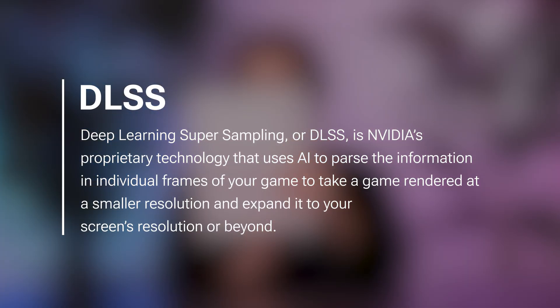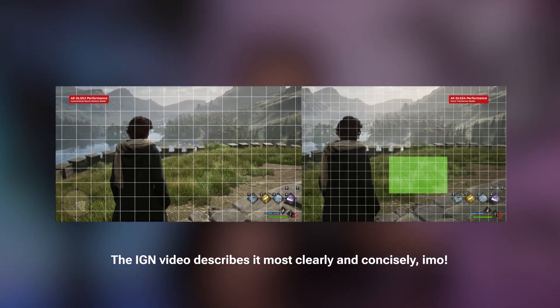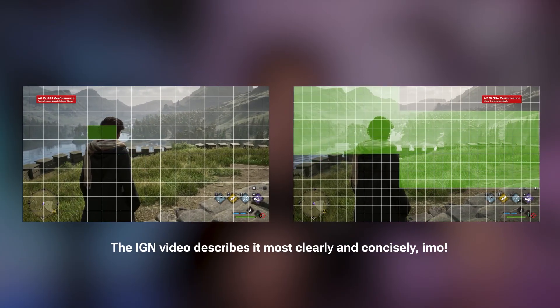Back to NVIDIA — let's start with the definition. Deep Learning Super Sampling, or DLSS, is NVIDIA's proprietary technology that uses AI to parse the information in individual frames of your game, taking a game rendered at a smaller resolution and expanding it to your screen's resolution or beyond. It can also generate frames in between natively rendered frames, inflating your frame rate upwards of four times. There are some really good videos going over the nitty-gritty of how DLSS works and how it's changed generation to generation — it involves a grid laid over the screen and comparing what one frame looks like to another in order to create a smooth gradient between the two. It's much more complicated than that, but we won't dive into that in this video.